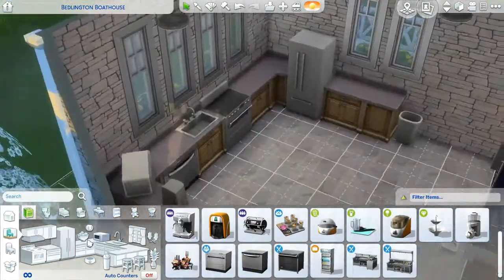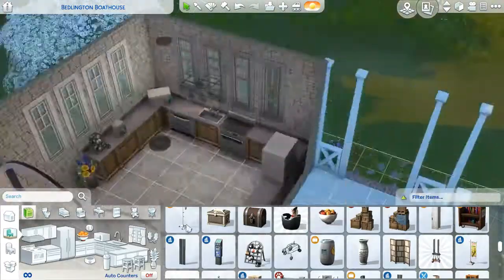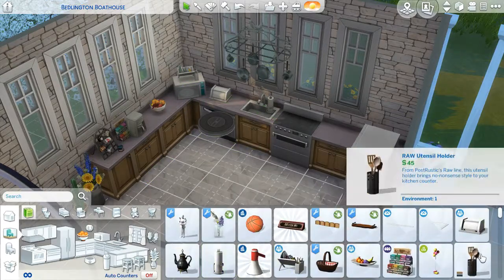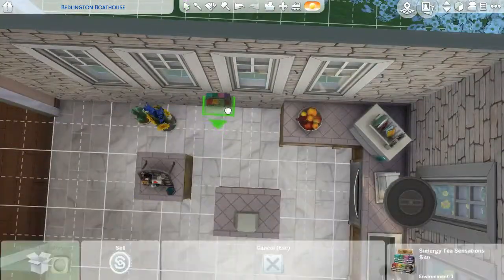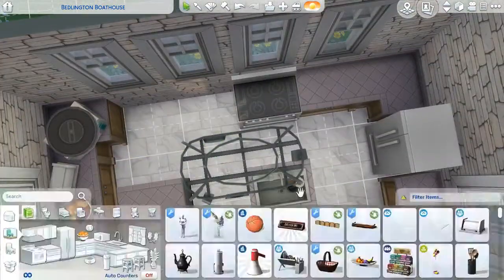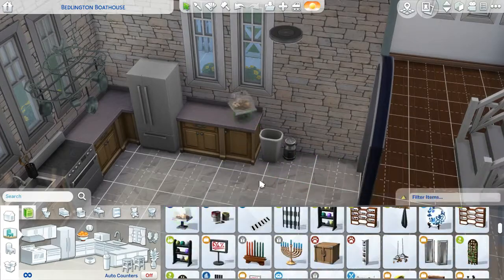Now we're working on the kitchen, which doesn't end up being very great — I don't really like how it turned out honestly. Though I do like the counter choice because I feel like it brings out the more yellowy-brown tones in the stone I used for the backsplash. You guys also want to have Move Objects on when you download this house, because I can't build a house without using Move Objects.